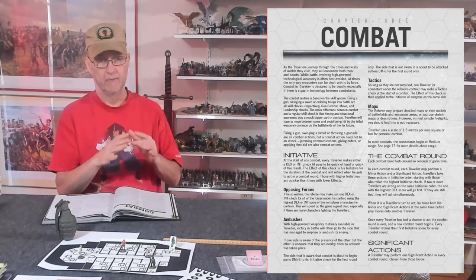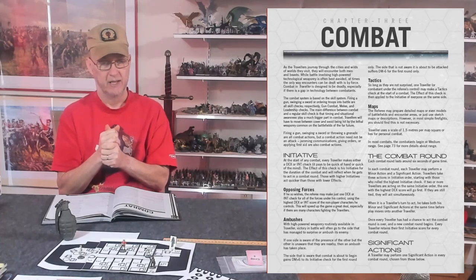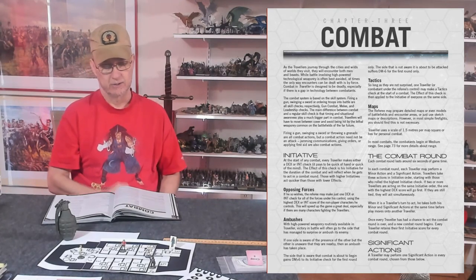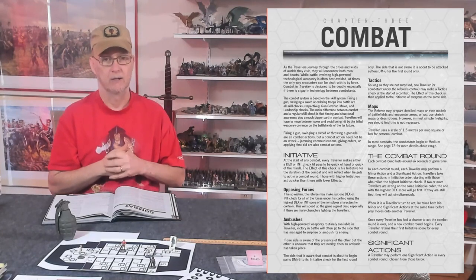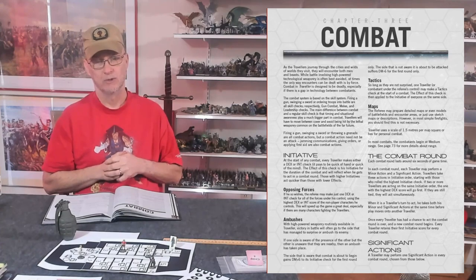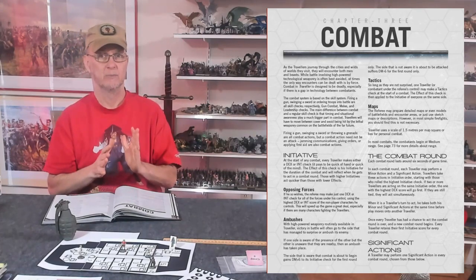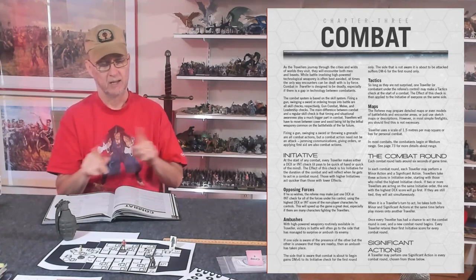Now the actual rules: you roll two dice and add either your dexterity or your intellect modifier to get your initiative — representing being quick on your feet or mentally sharp. If there are just two or three opponents you can roll individually for each. For larger groups, like cops and robbers with players in the middle, you might roll once for all cops as a group and once for all robbers as a group, then let the players fit in wherever they land.